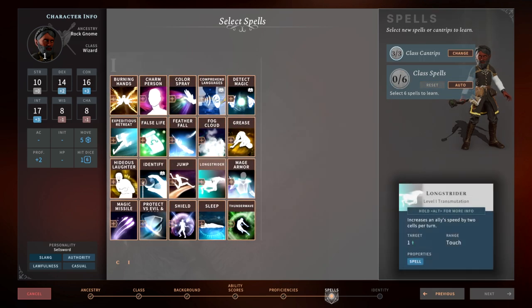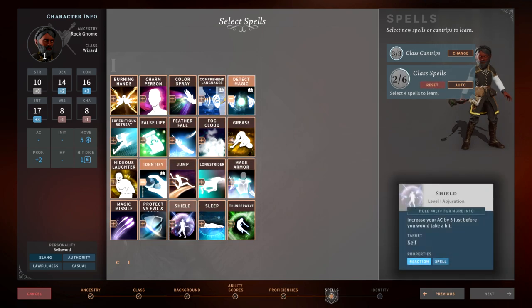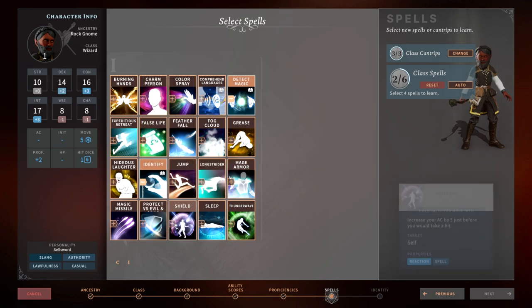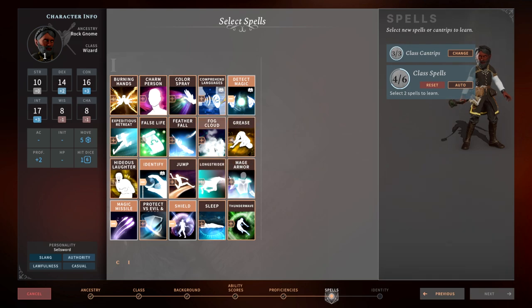Spell-wise, I always pick up Detect Magic and Identify on my Wizard because they can cast them for free as a ritual, which just makes it simple. Shield is required for this build 100%. Magic Missile is great, and Mage Armor is a good choice until you get some good armor. But I would recommend doing something different — maybe Grease, Hideous Laughter, really whatever floats your boat.